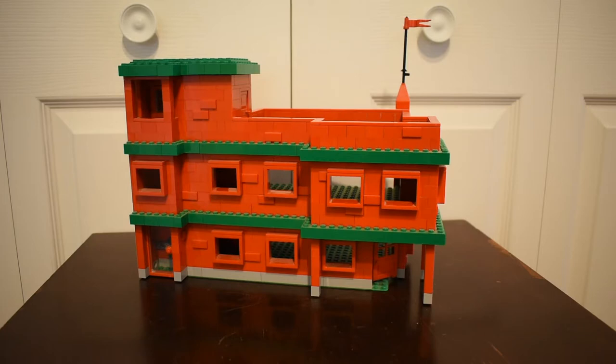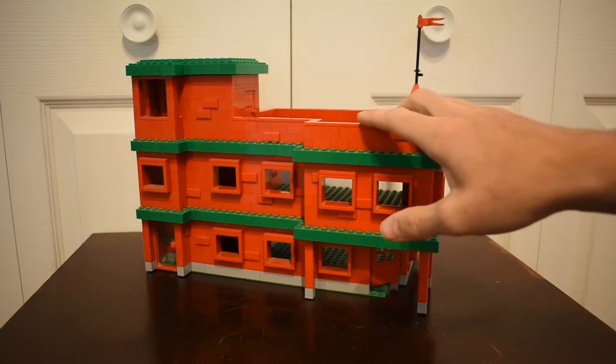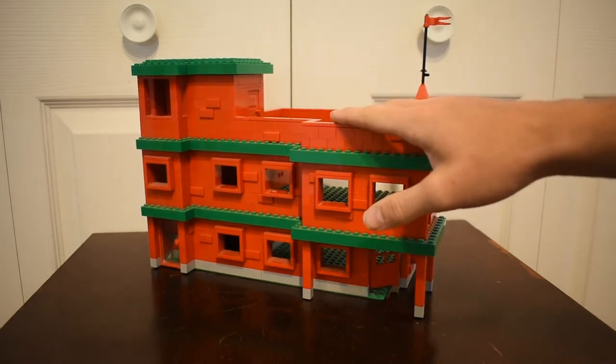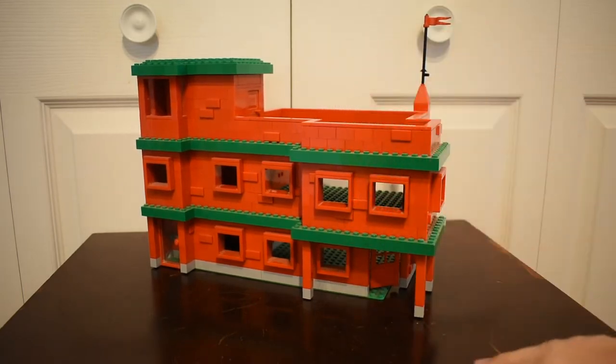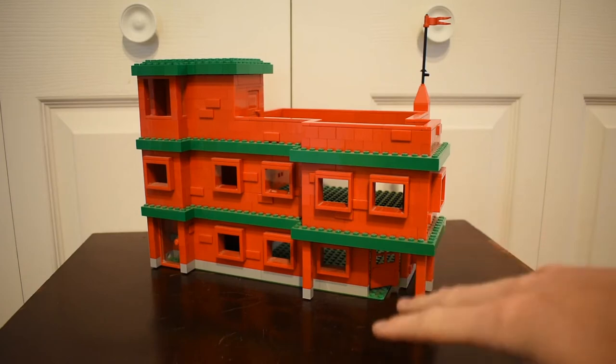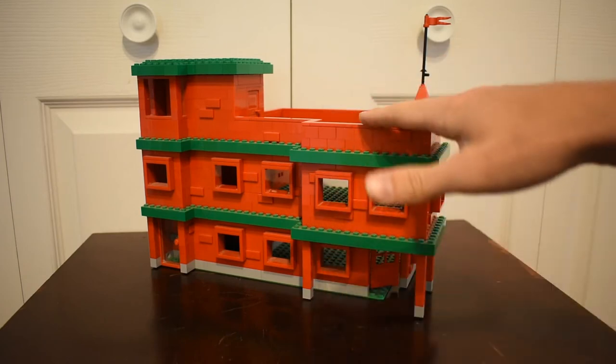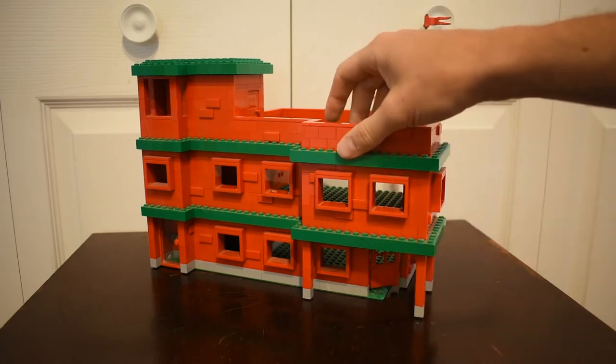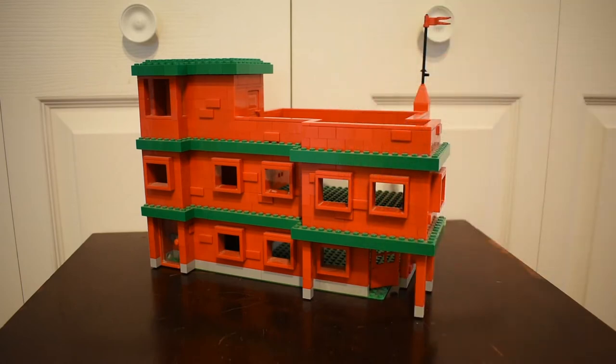This goes all the way back to one of my first city layouts where it was actually on my floor. So we're going to look at some timeline pictures I've found and the different iterations of this building over the years. This is actually the fourth iteration of what came to be known as the Red Department Store, and each iteration was characterized by three floors, the red color, and this green base brick used for the floor.